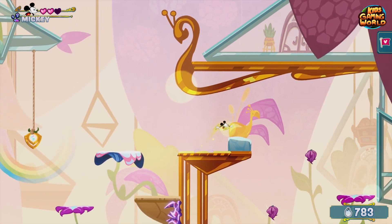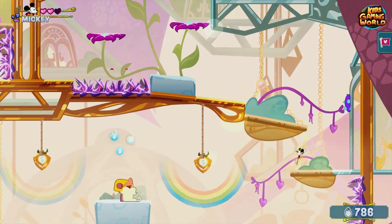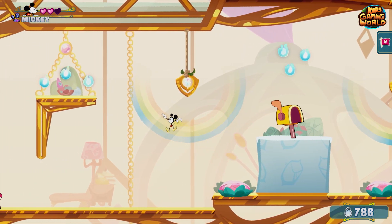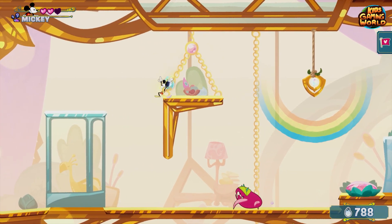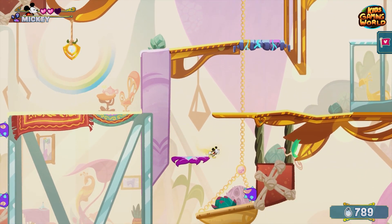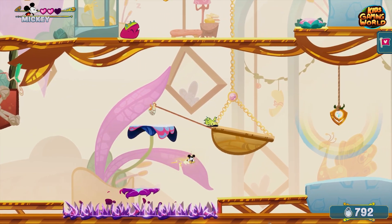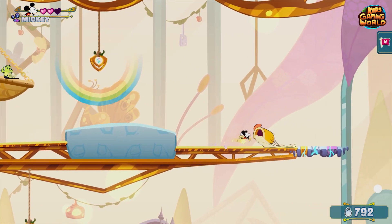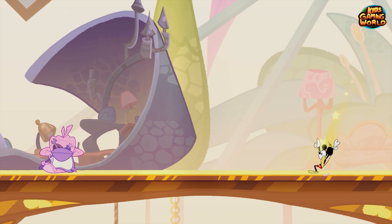Got them all, not a problem. Another save point, and another crab enemy. Pick up a couple of glints — and here we are, we can't go up there because we can't breach those barriers from beneath them. We need an upgrade for that. Oh — here's Mazzy! Excellent.